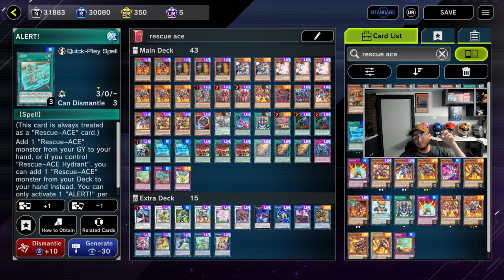Your opponents won't expect Tomahawk or Auroradon in Rescue Ace, but they're machine cards — I don't see why you wouldn't run them. You could use Turbulence to go into Auroradon and then bring back your Hydrant with Rescue on your turn and you're fine. I also noticed I was missing Alert — I took it out because I never found a need for it. I have enough extenders already and never found a situation where I needed it.